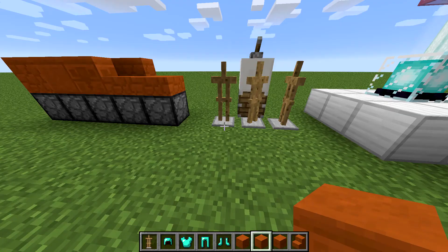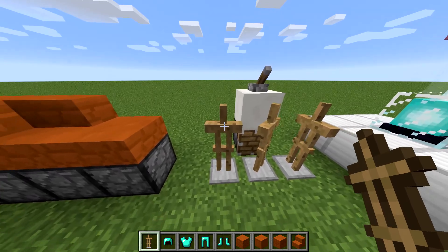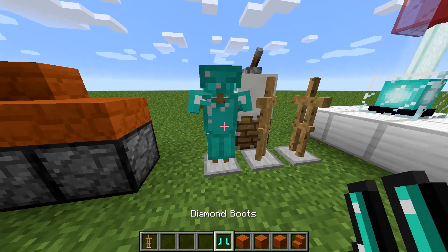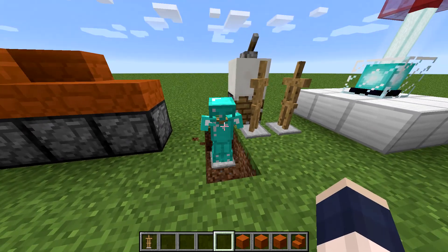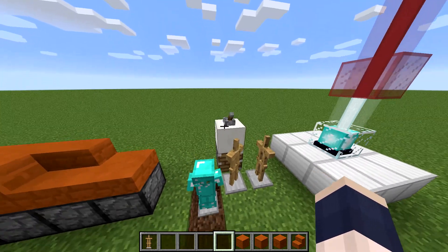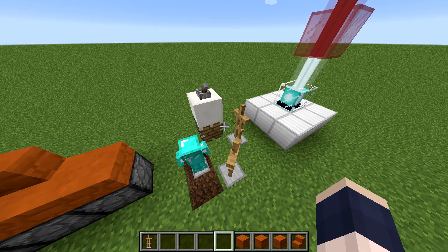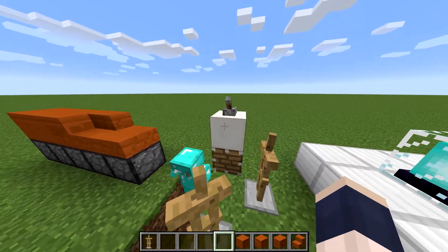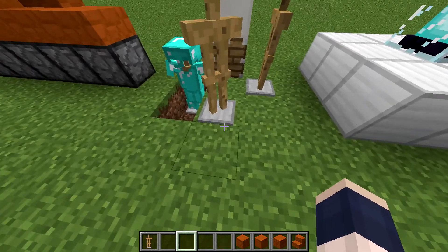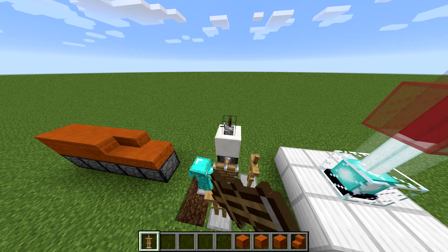The next new feature is the Armor Stand. I don't know the crafting recipe for it yet, but here's what I can tell you: you can place armor in it like that, and you can make it fall down, so it is gravity affected. And I thought you cannot push it with a piston — holy crap, you can! What the hell? Why was it going through earlier?